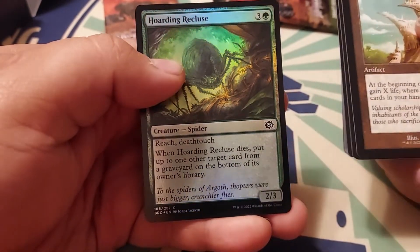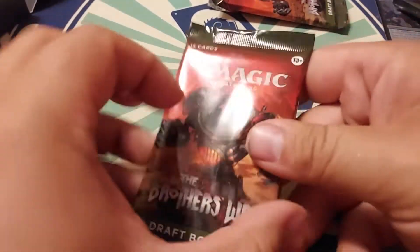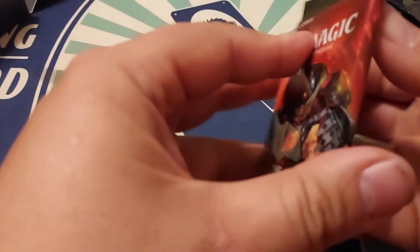Hoarding Recluse — when it dies, put up to one target card from a graveyard on the bottom of its owner's library. Interesting. All right, last pack guys — last pack of this wonderful box.